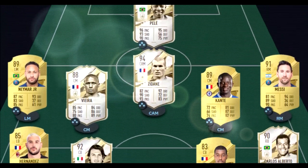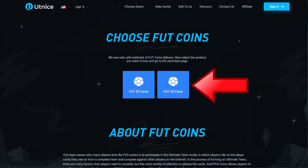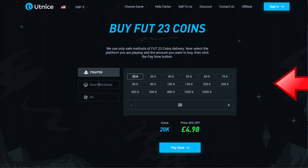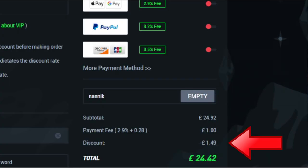Are you tired of playing sweaty teams? Make sure you go to alt9, select Foot, select Foot 23 Coins, choose which console and how many coins you'd like to buy, select your payment method, and don't forget to add code NANIC for 6% off on all orders.